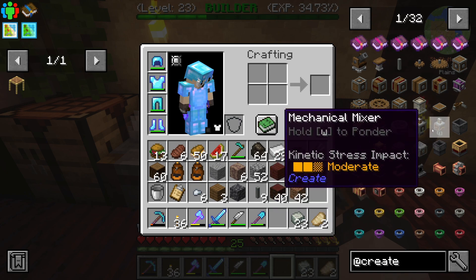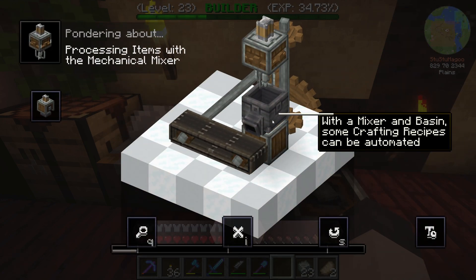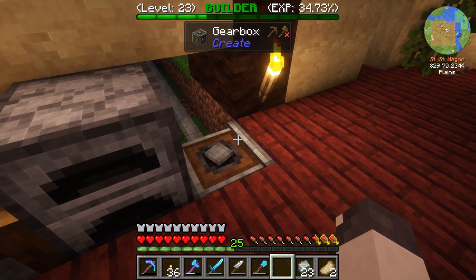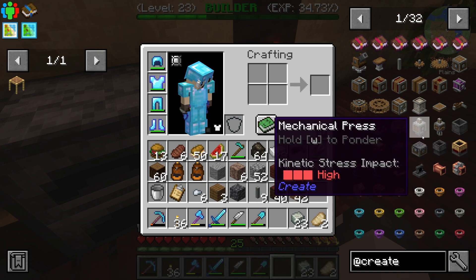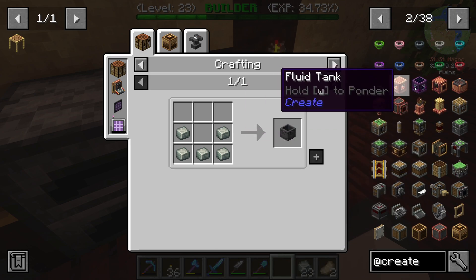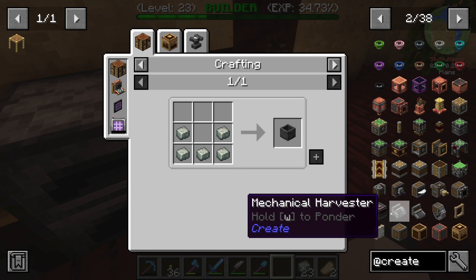We ponder the mixer - oh, basin, okay. Weighted ejector, shoot, basin. All right, a basin isn't that bad. These are really basics, I know. Steam, missile, fluid interface, spout - there's a lot of things. Portable storage interface, harvester, redstone contact. There's a sale - I know wind power is a big thing in this too.